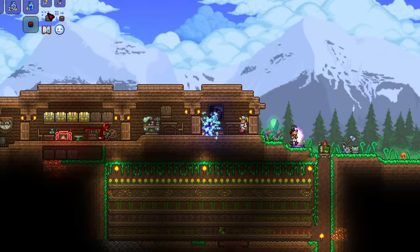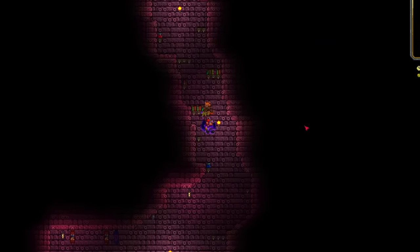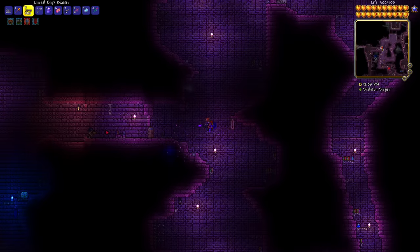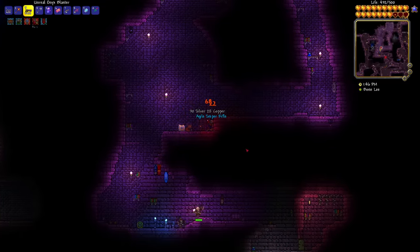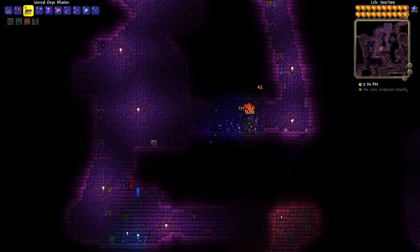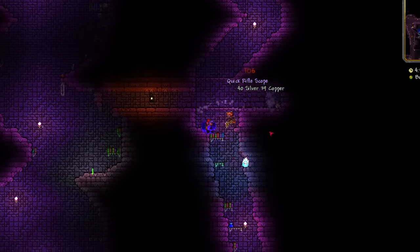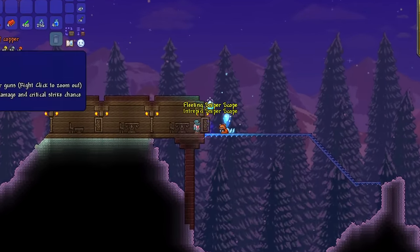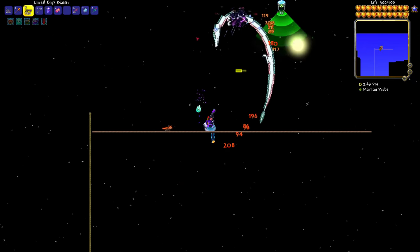That's one component - now I need the other one from my favorite spot, the post-Plantera dungeon. I died and died trying to find skeleton snipers, which are also quite rare. I got the Sniper Rifle before I even got what I wanted. Everything at this point was frustrating me beyond belief - the Golem, the dungeon, the Martian Madness. But I finally got the Rifle Scope, which I used to make the Sniper Scope accessory for 10% range damage, 10% crit chance, and the ability to aim when holding right click.